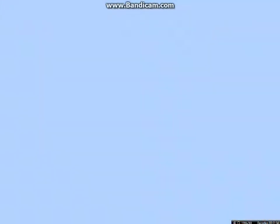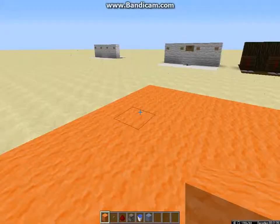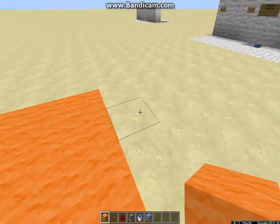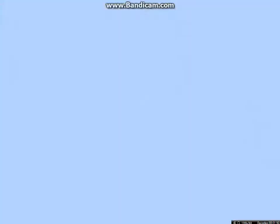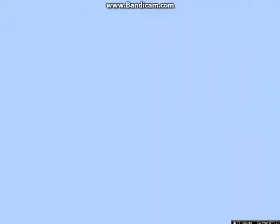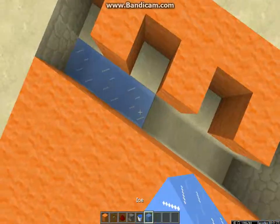What you're going to want to do is basically take your back row of whatever side you want, take the back row, and start from the end block, and just go every other. Then the row in front of that, take out the whole row, and then take out the ground under that row and replace it with ice.